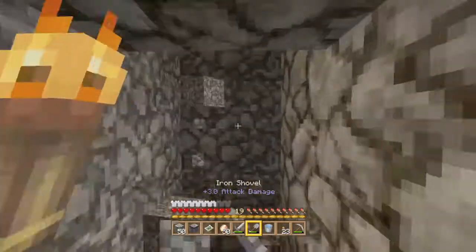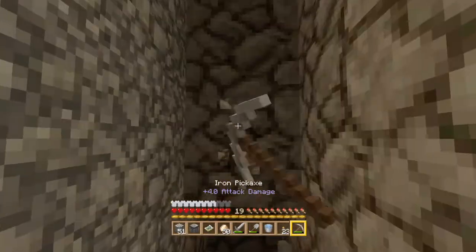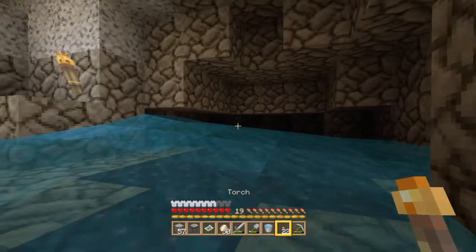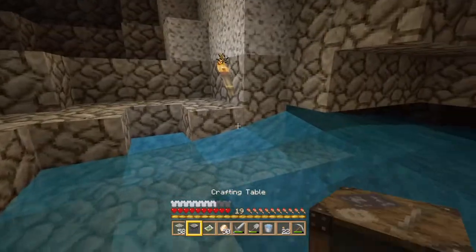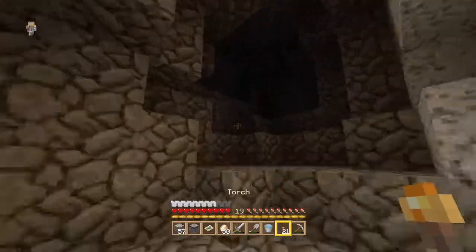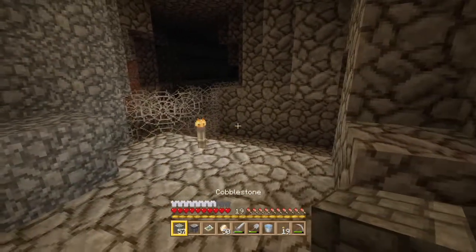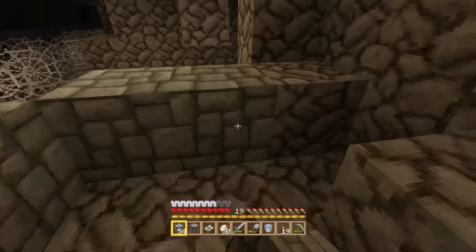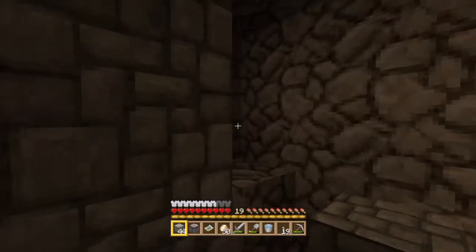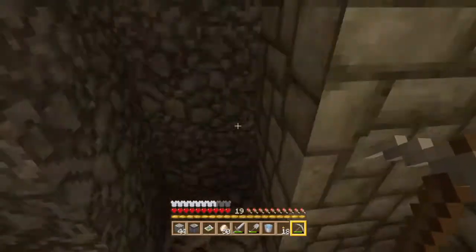This is why we've got a shovel - to get through this gravel. Gravel's good too: to make coarse dirt, to get flint for the nether with a flint and steel, and to make arrows as well. We've hit a cave - we've hit our first cave of this mining expedition. We've also got some obsidian down here. We've found ourselves a mineshaft very early on.